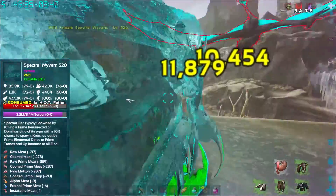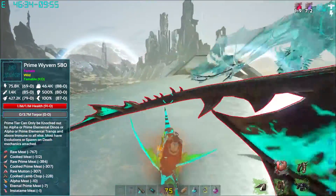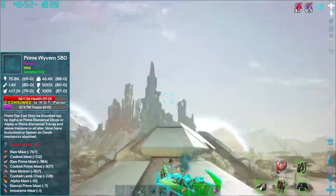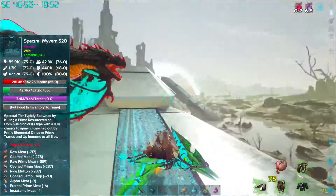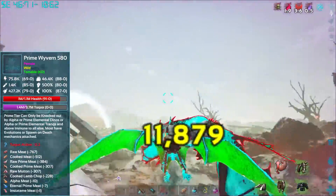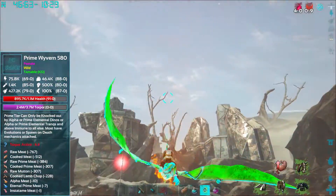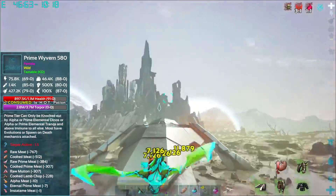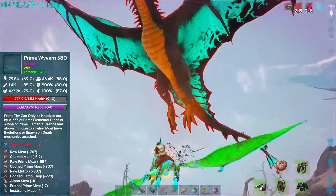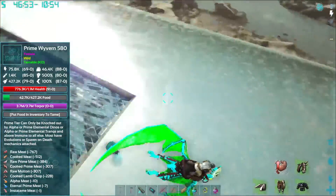We are taking some damage, got to be careful. Make sure we heal back up. There we go — did we hit both of them? One down, let's get rid of this guy. Heal up! Okay, don't accidentally hit the Spectral Wyvern. There you go, he should go down right now. We're not going to tame this guy — oh, he's a 580 though. No, we've got enough Prime Wyverns, I really don't need another one.